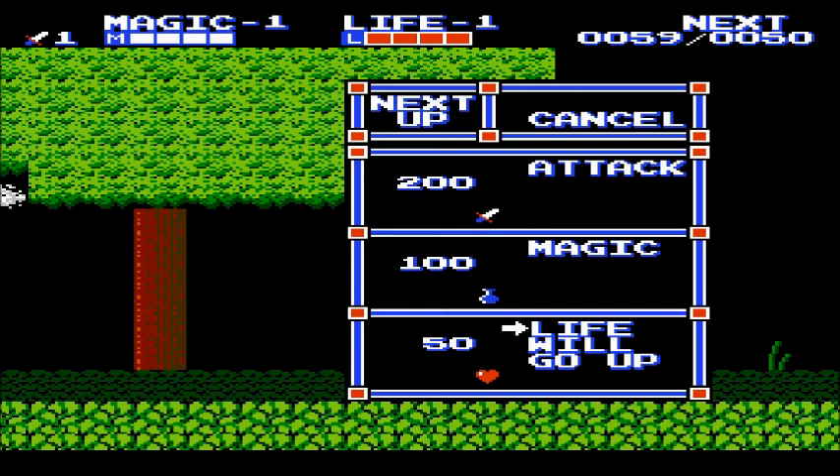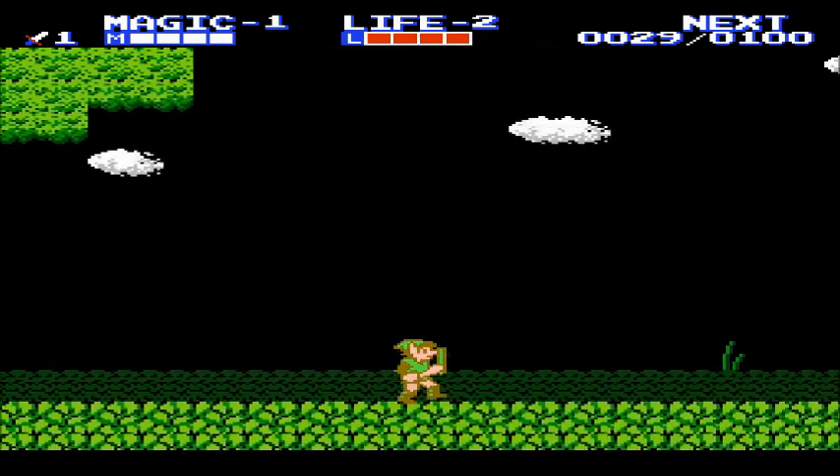So now we can level up our life. If we choose to level up life, it costs 50 — we level up our life and lose 50 experience points. If we hit Cancel, we keep all of them, making it easier to reach a level up in magic or attack. Life does not increase the amount of HP bars you have, but rather increases your defense. Leveling up magic will not give you more magic bars, but will make all magic spells cost less to use. Attack actually increases your attack power and lets you destroy enemies in fewer hits. It's very easy to die in this game, so leveling up life early is probably a good idea.